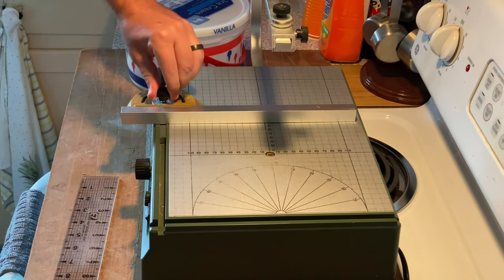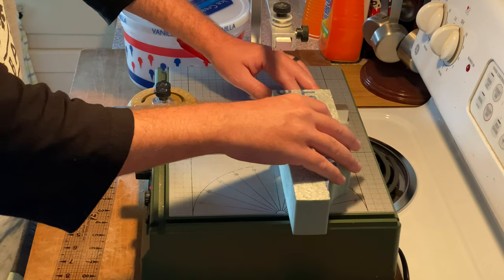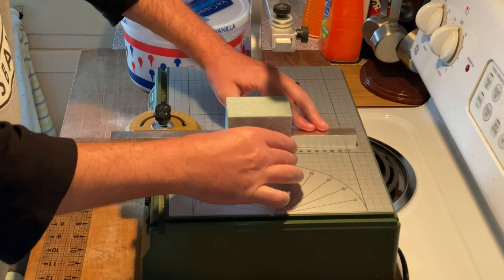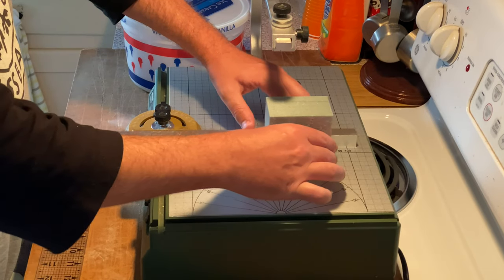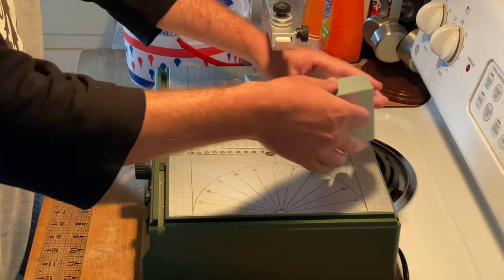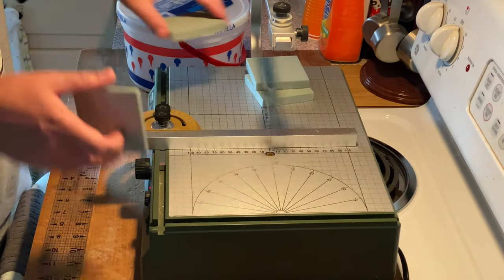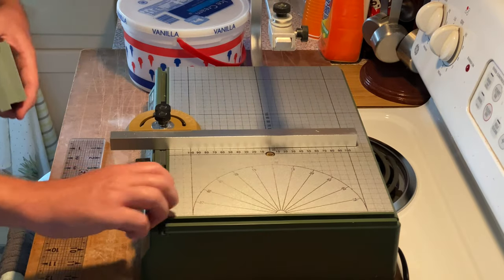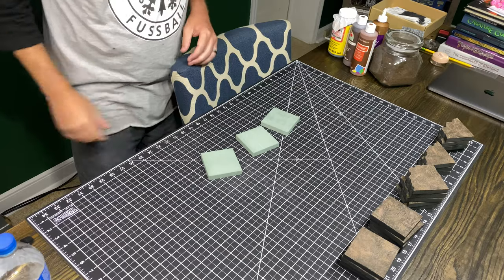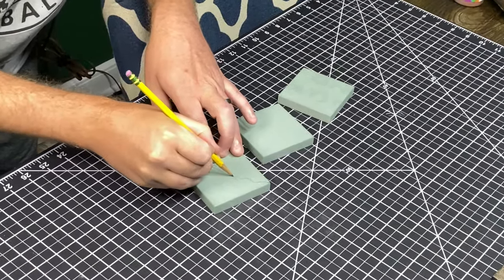We're going to start by doing the exact same thing we did last week, where we're going to cut our XPS foam into a 3x3 block. Then we're going to cut that down into half-inch thick tiles. I already have a full set of these made, so I'm just going to show you how to make the three different types of pieces that you need.